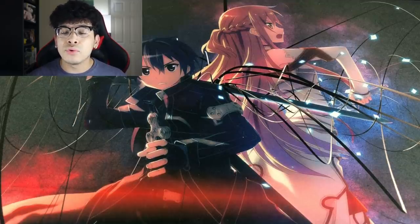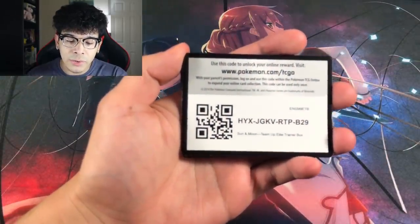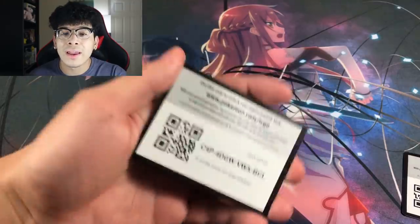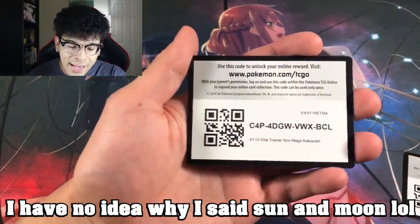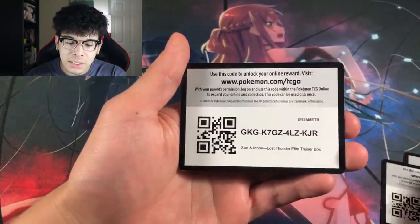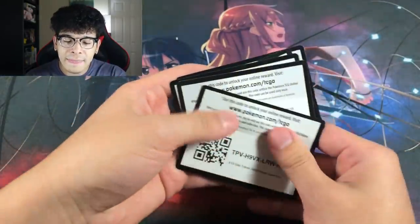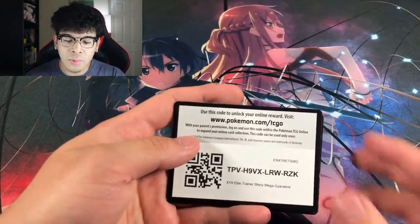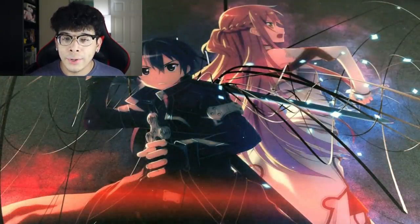Y'all already know I love getting my booster packs from ETBs, so the majority of these packs do come from ETBs. Here is a Sun and Moon Team Up code. All of these codes are for you guys — I give you every single code card. We got Sun and Moon Fates Collide from the Mega Alakazam elite trainer box, another Team Up ETB, a Lost Thunder, and the shiny Mega Gyarados Breakpoint ETB. The remaining packs came from pre-release kits — four packs each of Lost Thunder.